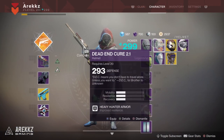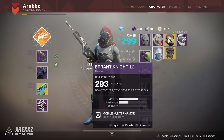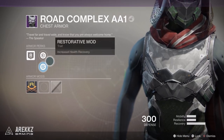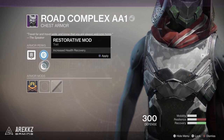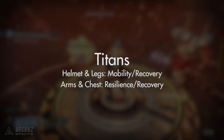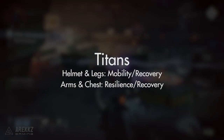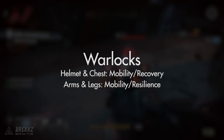Every piece of armor — helmet, chest, legs, and arms — comes with an intrinsic perk carrying a point in one of those stats. Examples include the mobile hunter armor giving improved mobility, survivalist hunter armor giving recovery, and heavy hunter armor giving resilience. On top of this, each piece of armor has a choice between one of two stats. For titans, helmets and legs will always offer mobility or recovery, while arms and chest offer resilience or recovery.